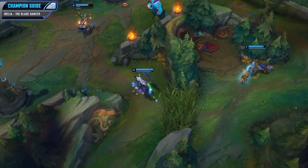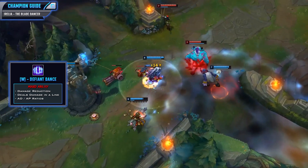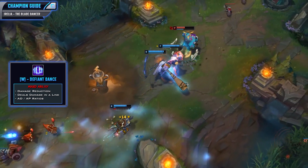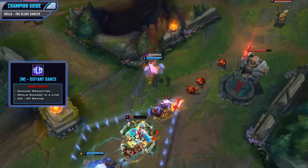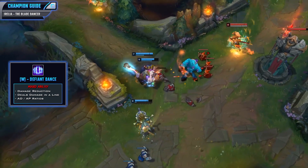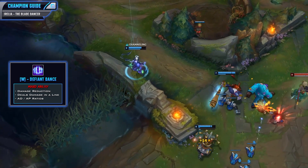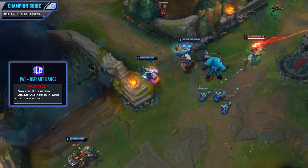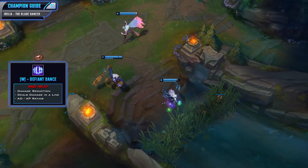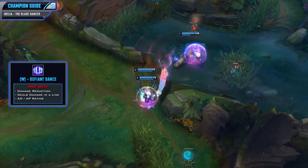Your W ability is Defiant Dance, which is a really nice defensive damage reduction that also deals damage in a line after the channel. This ability also grants you a stack of Ionian Fervor and the channel is up to 1.5 seconds, with a damage reduction of between 45 and 65 percent also based off your AP, so it can block a ton of damage. Proper use of Defiant Dance can make you a very hard to bring down champion. After the duration or upon reactivation this does damage in the target direction based on the time you spent channeling.